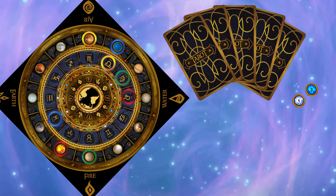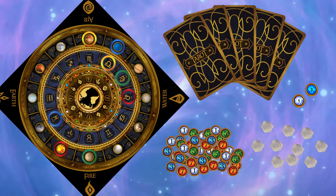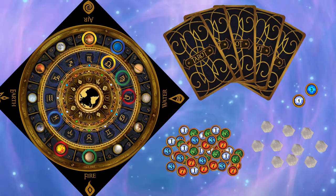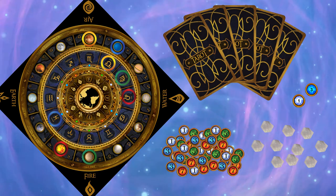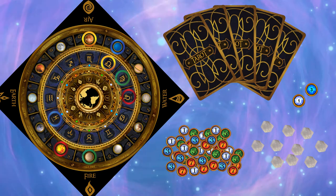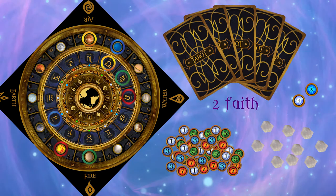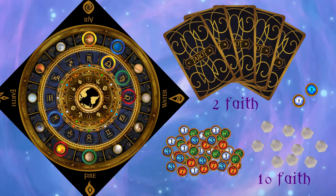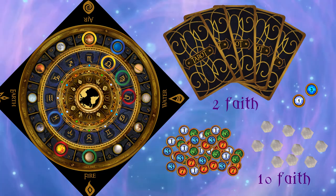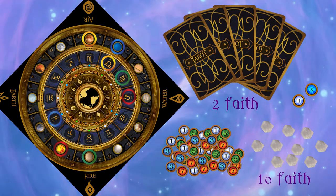Libra now plays 3 tarot cards from her hand to move the board to earn faith and star crystals. Faith represents the strength and loyalty of your followers and can be used to buy tarot cards and star crystals. Star crystals illuminate your consolation and you need 3 to win the game. Tarot cards cost 2 faith and star crystals cost 10 faith.